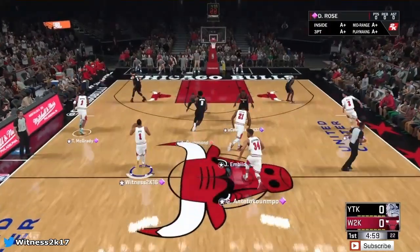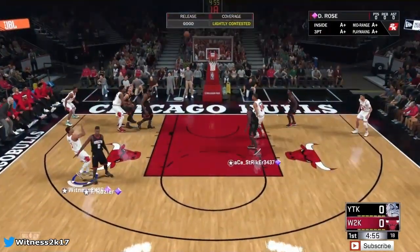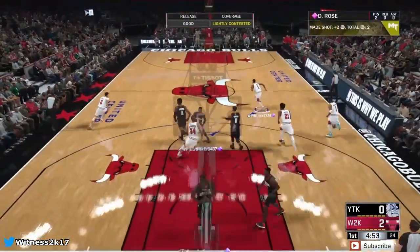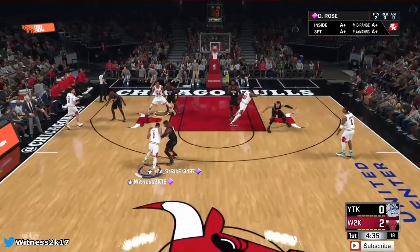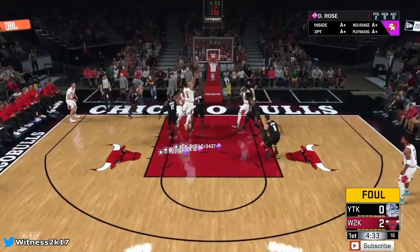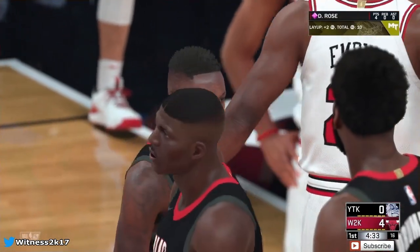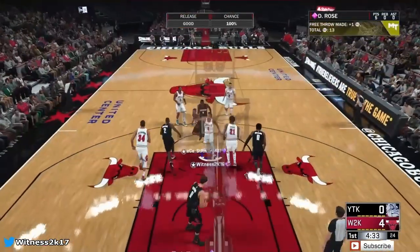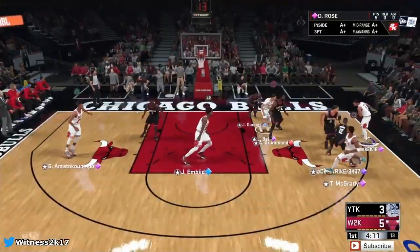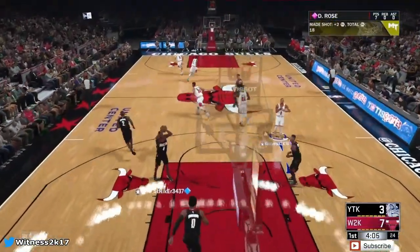We're winning the tip and giving it straight to D-Rose. Can he hit that mid-range? 98 mid-range — he knocks down his first shot. D-Rose coming back down the court, takes it inside — foul! And one for Derrick Rose already. Could not ask for a better start. He converts the three-point play. D-Rose going baseline, rises up and throws down a slam. I was not expecting that.